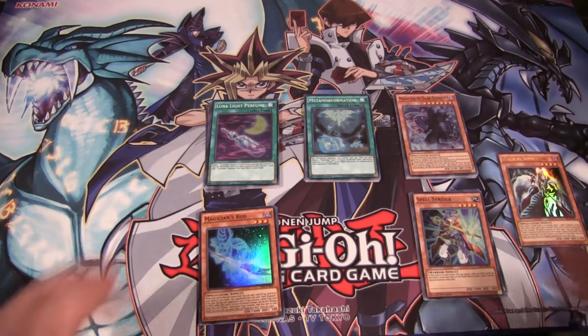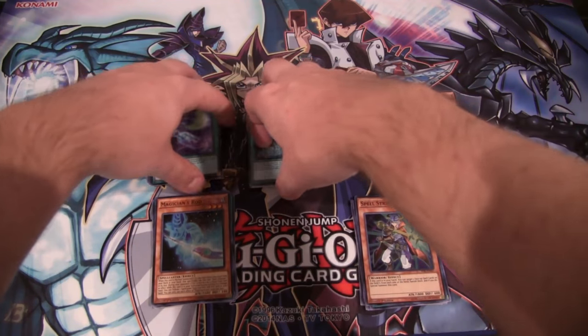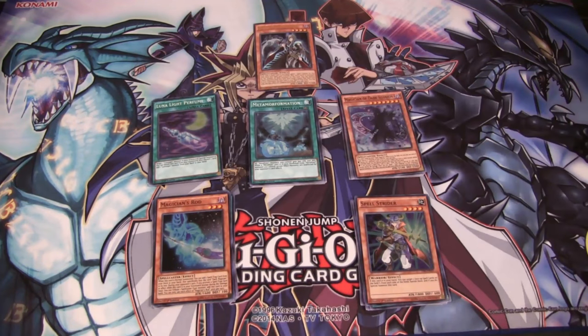I believe the Xyz monster is also super rare, so hopefully I can pick up a few of those very soon. Just about everything for Dark Magician is not too tough to get right now. I can't wait for Eternal Soul to actually get printed too. Hope you guys have enjoyed this opening — I'm probably going to get two boxes of this set, so be sure to subscribe to see those openings.